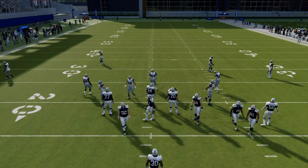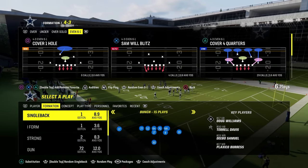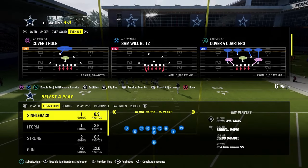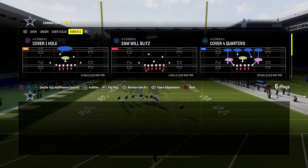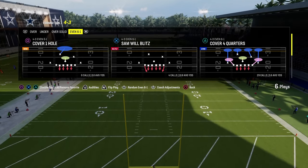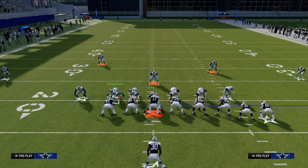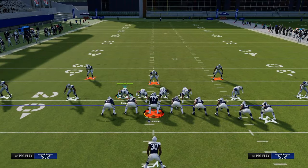Now we've got the Jets playbook up — we're going over some I-form stuff, and we'll touch on single back wing pair and wing flex close. Those are very similar. We've got the stretch and the dive as the main runs from this. Cover four quarters again. The setup is show blitz, pinch D-line, crash D-line inside, spread linebackers, shade outside, shade underneath. User this guy — put him in a deep blue or man him up on the running back. Pre-set him by hitting X or A, flicking the right joystick up, and then holding your position.